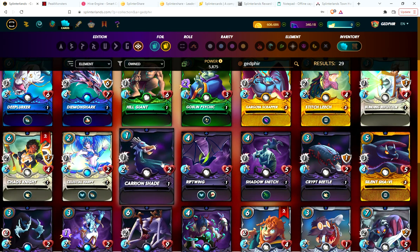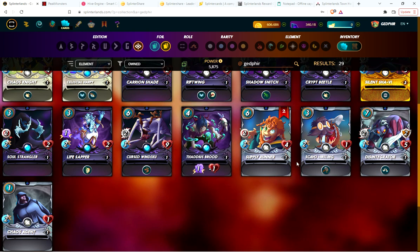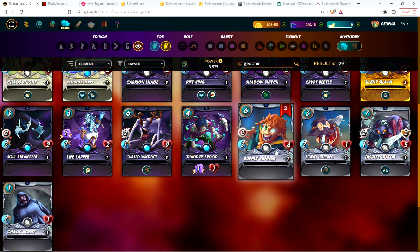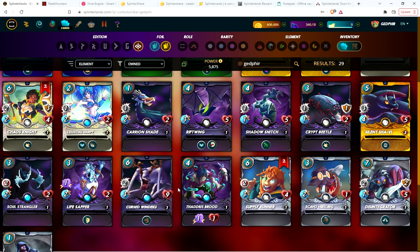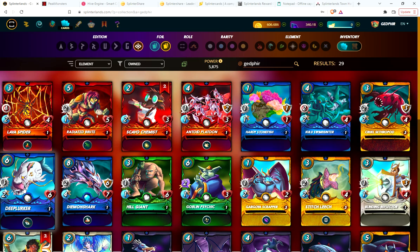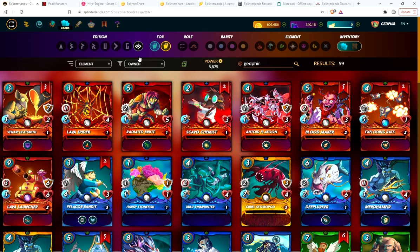What I should have done is concentrate on fewer splinters. I decided to go for neutral commons first because they can be used in any deck. Then I chose the death splinter — I got one of each common and just need one more rare to have all the rares. For blue I picked up some commons; I still need to get the Squid, and just a couple days ago I got the Demon Shark.